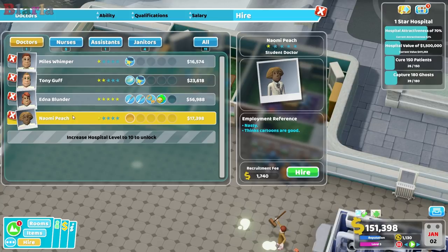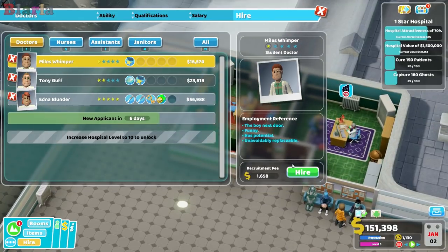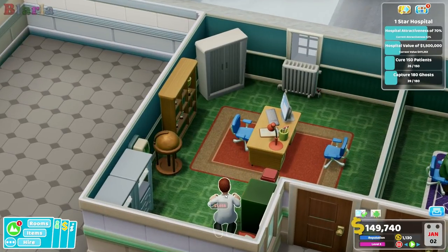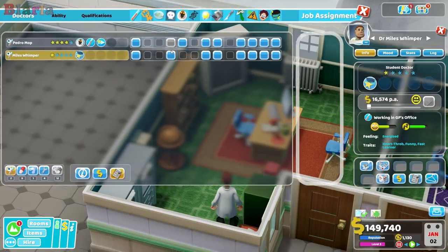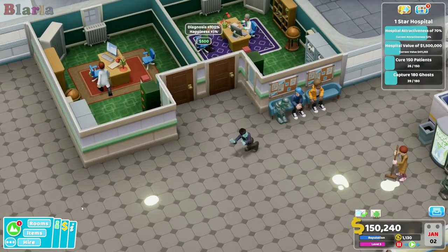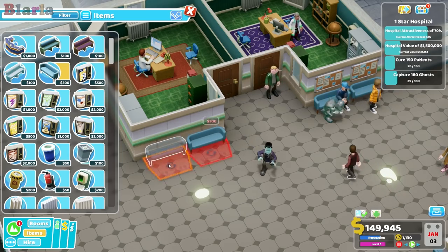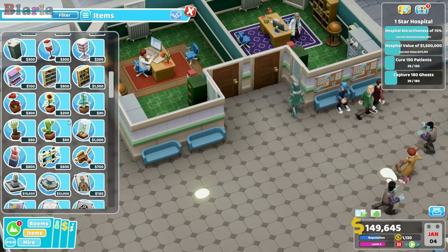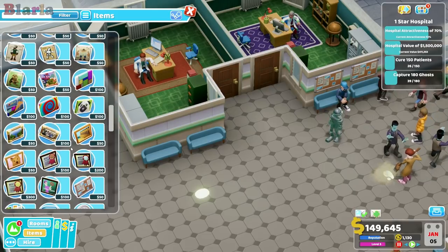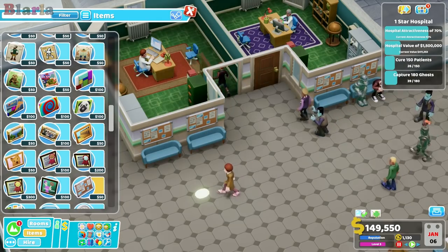We don't have Nasty — wow okay. So it might need to be Miles here who becomes our other GP. Let's remove these to make sure that they stay in the GP offices. There we go. And then let's get some bennies in here. What is the temperature like just here? It's alright. Excellent.